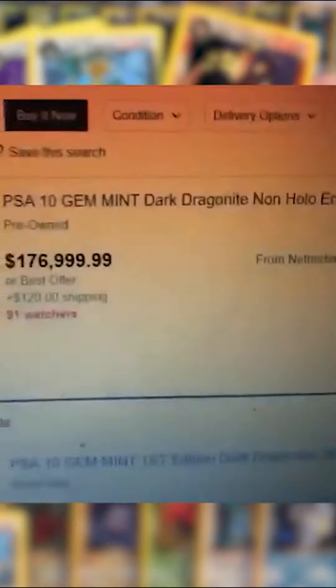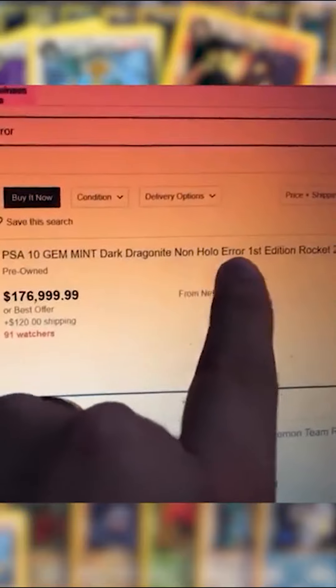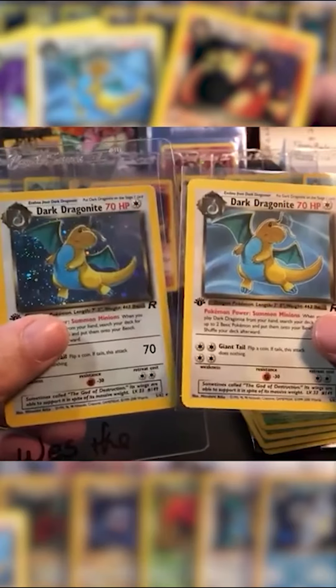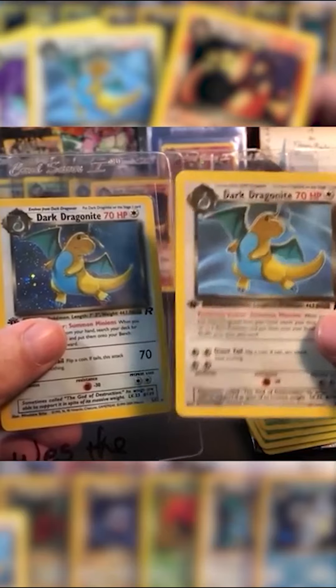You ready for this, Von Doom? You see this? This is what you pulled. Non-holo error First Edition Dragonite. Everyone hopes to get maybe $1,000 or two off of a Dark Charizard pull, which you pulled anyway. That's an error card — nobody pulls that. Von Doom's like, it can't be real. You've been blessed by the Poke Gods, Von Doom.